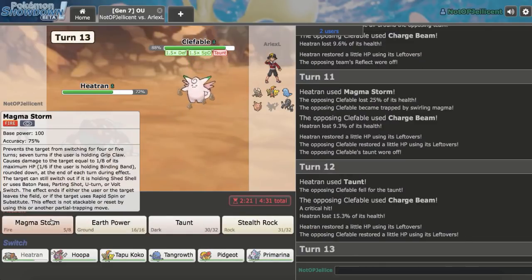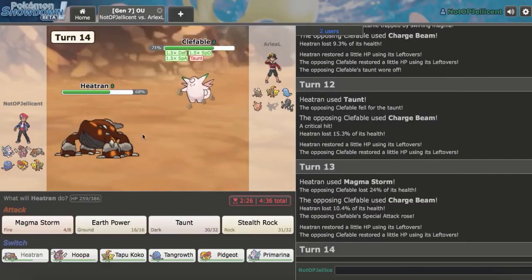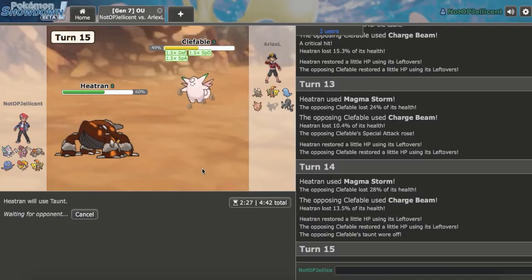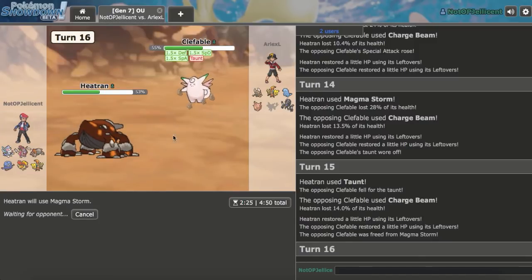He goes for Charge Beam, gets a crit, and still no Special Attack raise — this guy's not getting fortunate. He finally gets a boost. I just need to connect a Gunk Shot with Hoopa to get rid of Clefable. I Taunt again — obviously I can't risk him using Soft-Boiled. How has he only gotten one Special Attack raise with Charge Beam at 70%? I've hit every Magma Storm too. He's doing nothing to me — I'll just Magma Storm. This thing is not going to beat me.